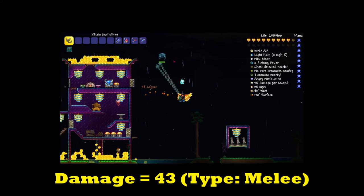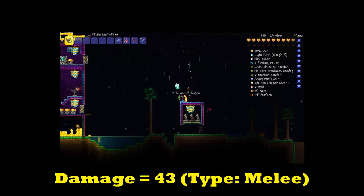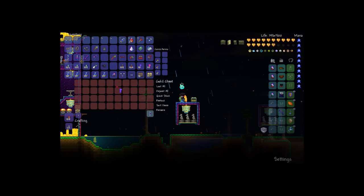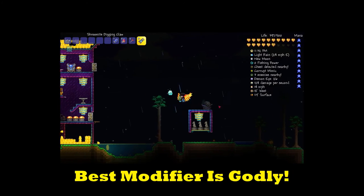This weapon does 43 melee damage and its best modifier is Godly. It is extremely effective against the Destroyer boss, as it auto swings and fires two chain guillotines in a very short period of time.